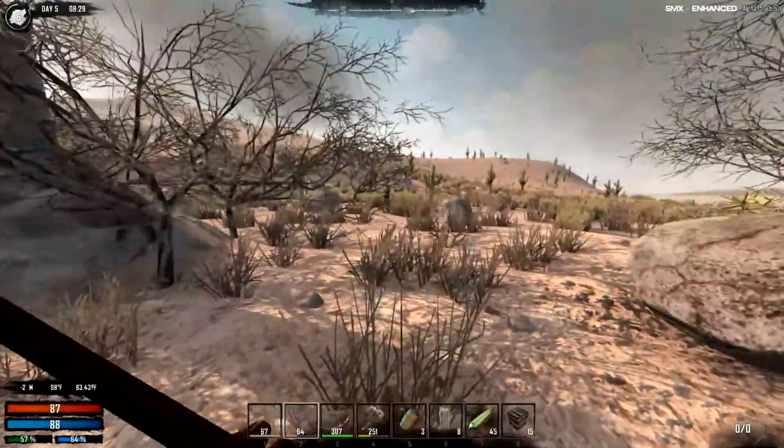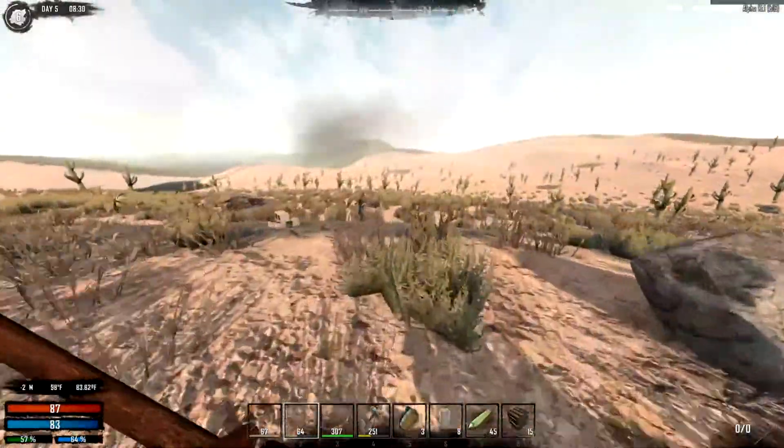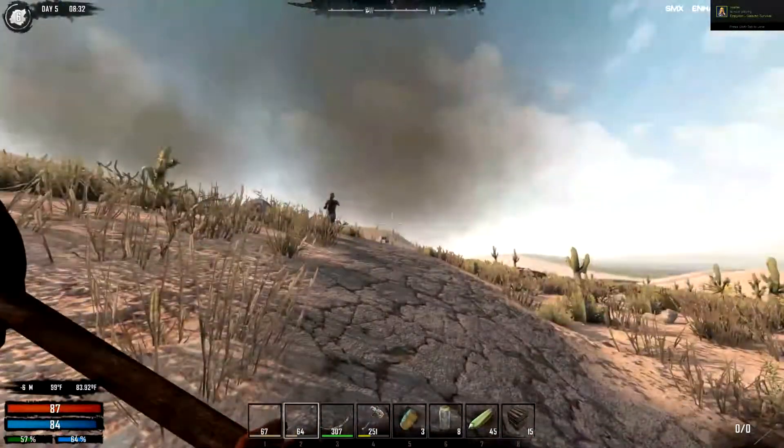Yeah, this will be interesting. We'll come back for this because I don't think we want to get into it right now. Let's get back to the road so we can kind of see where we're going. The road does grant a 50% speed buff — you just get it for being awesome.